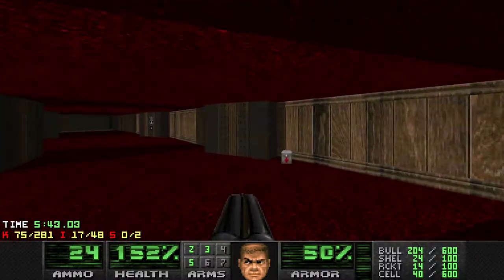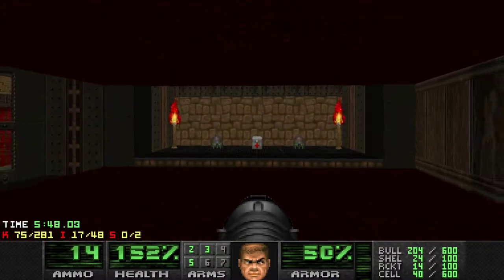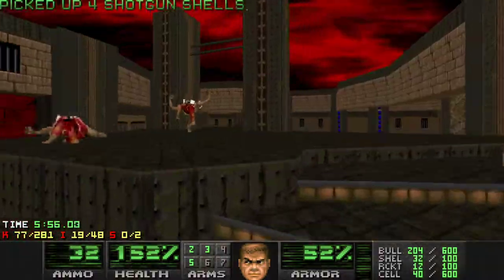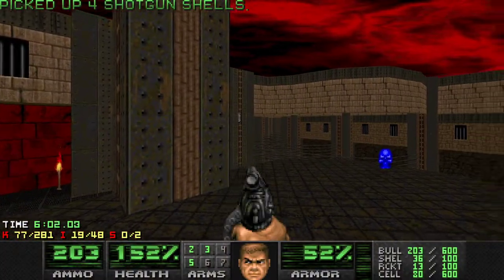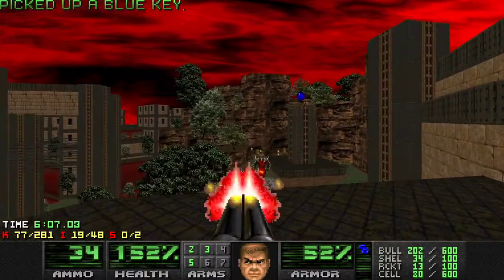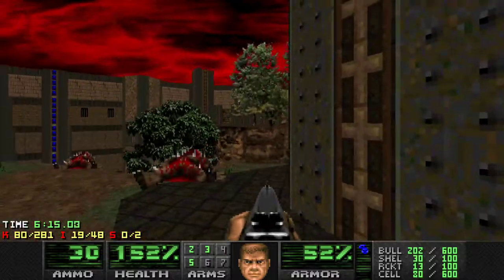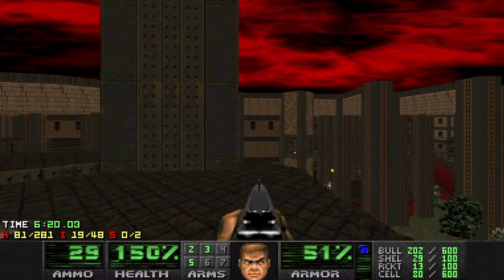A mancubus I don't really want to deal with right now — let's just go up this lift. There's going to be a couple of revenants here, which you can just kill with rockets. Here's a switch for a blue key and a switch for a secret, which we're not going to take yet because it's a soul sphere. We have pretty good health, so we'll save that for when we go to the second half of the map. The sector itself is secret — the one with the soul sphere — so I don't want to risk it.